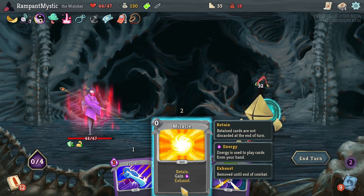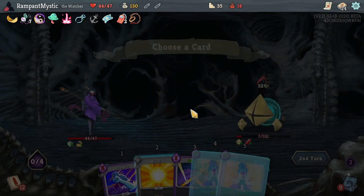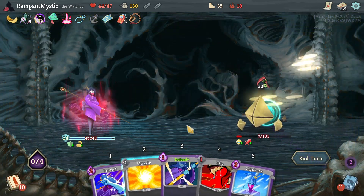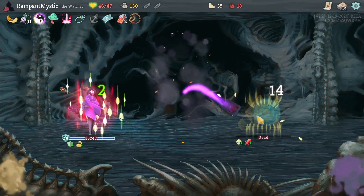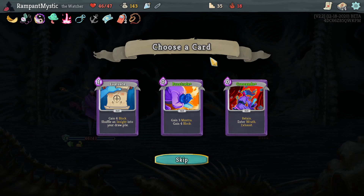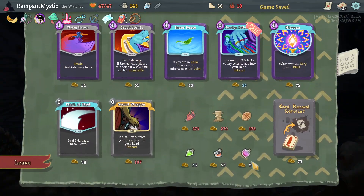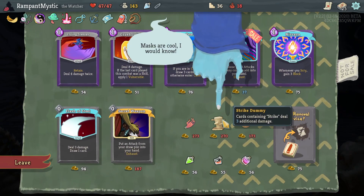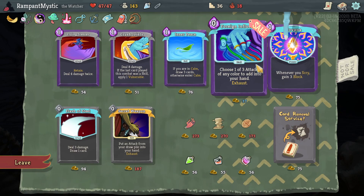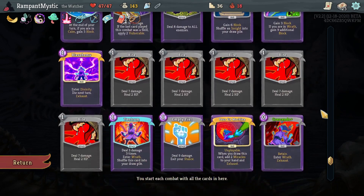Oh boy. Guess what I don't have? For the love of... alright, just take these. Would you look at that — I actually survived. I need card draw. I'm actually going to pick up the free Crescendo here. Oh, we don't have strikes. I was about to be disappointed. We don't have strikes — these don't count as strikes.